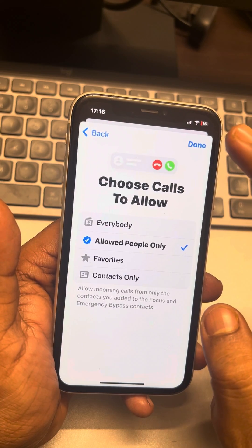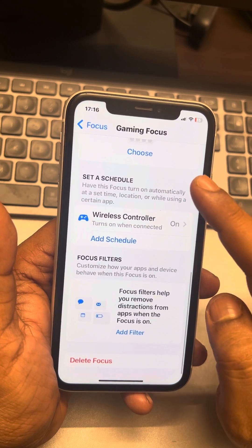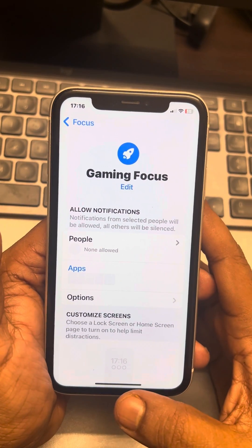Tap on Next and then tap Done. Now while you are gaming, notifications will not appear.